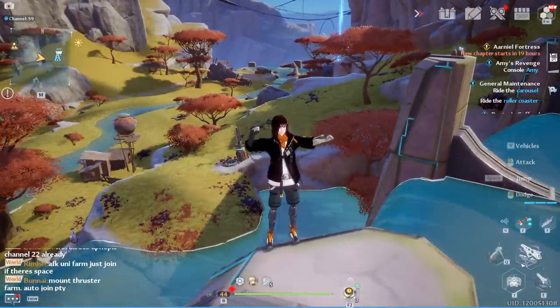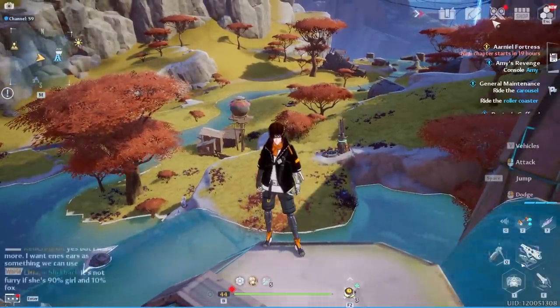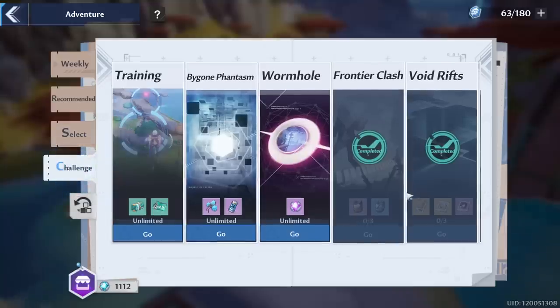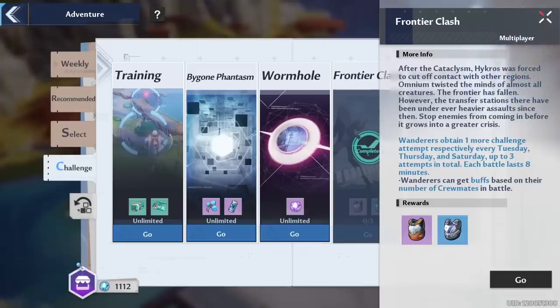Once you have done those things, then we're going to talk about support points. We have a massive update to support points and you need to do this now because this is really, really good. So yesterday we were doing carries for Frontier Clash on stream, and we realized that you're getting support points for helping out other people with Frontier Clash, even though you don't have the Frontier Clash yourself. So I don't have the Frontier Clash, but I'm getting support points for helping out other people. I got 375 support points for helping someone out — it took me five minutes of my time. And in addition to that, I got a ton of machine parts and materials from the monsters that were dying in the Frontier Clash. This is phenomenal — this is by far the best support point farm in the game.